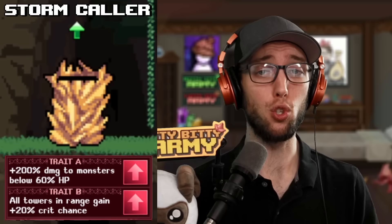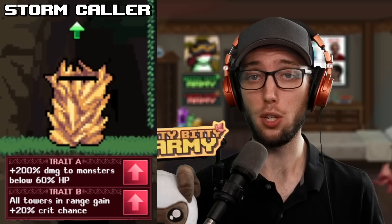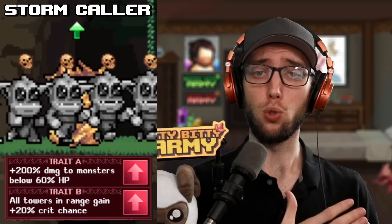Next up is the Stormcaller, the mid-game boss smiter. It has no AOE but does insane single target damage. Later game, it becomes more of a support tower, with A trait increasing the tower's damage by 200% to mobs below 60% HP, kind of like an execute, and B trait increasing all towers' crit chance by 20%. Mid-game you'll use the combo trait AAB, and late game you'll use BBB to give all your towers 60% crit chance.